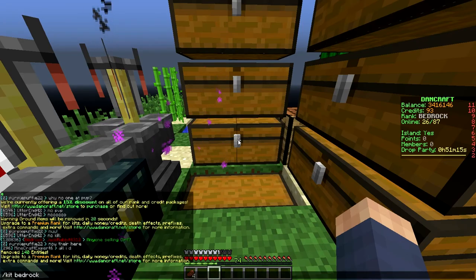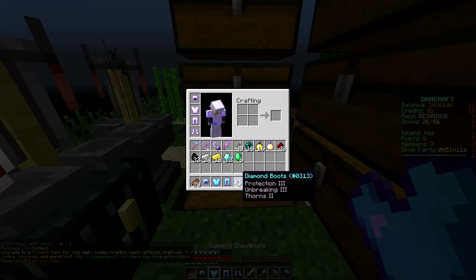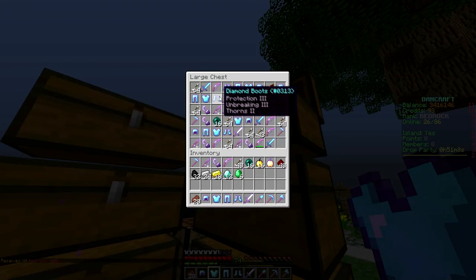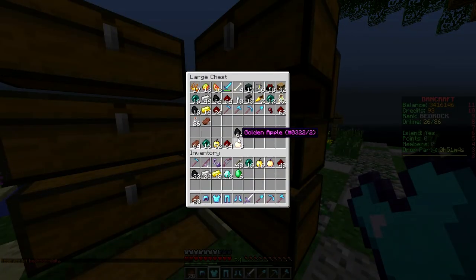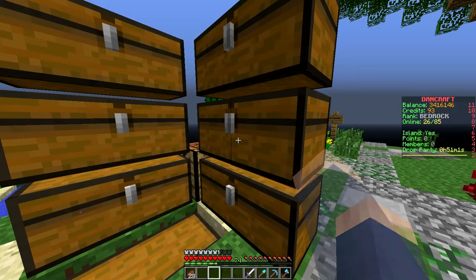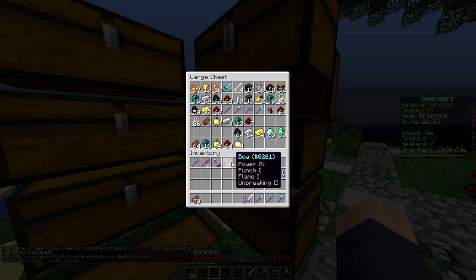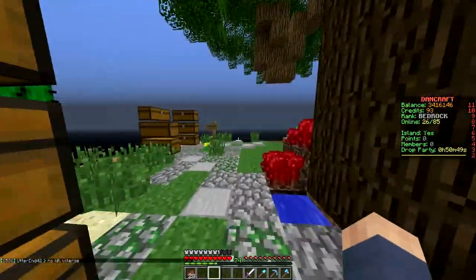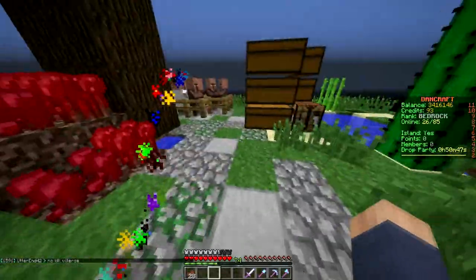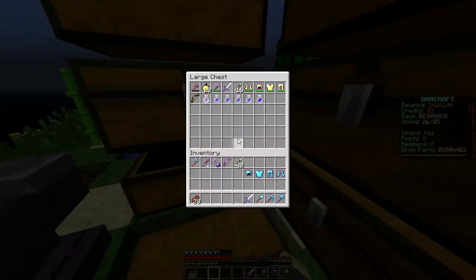All right I'm back. We just did kit bedrock hourly, so let's do the daily now. Oh, this is actually extremely good armor — and really good swords too. I think I'm gonna need another chest. Too OP for me. Let me put this stuff in here — coal, ender pearls, redstone. PvP stuff is over here but I don't have any more chests. Should I put on the armor? No — too risky.